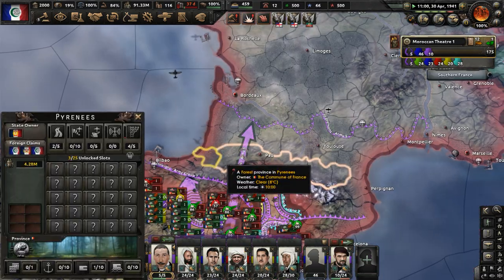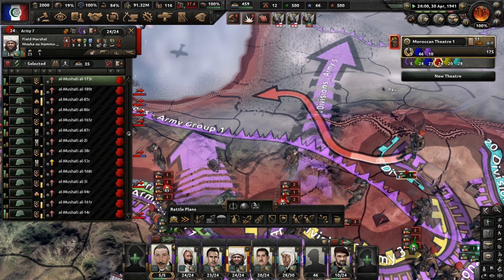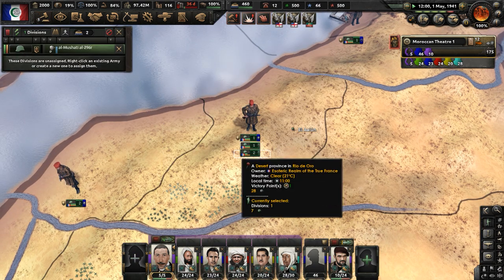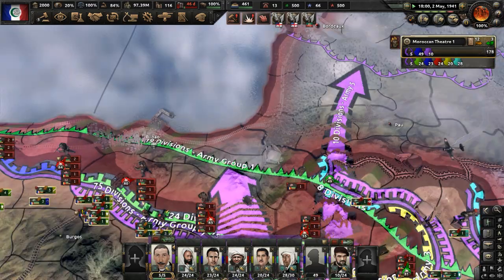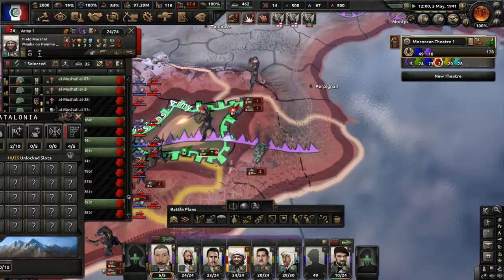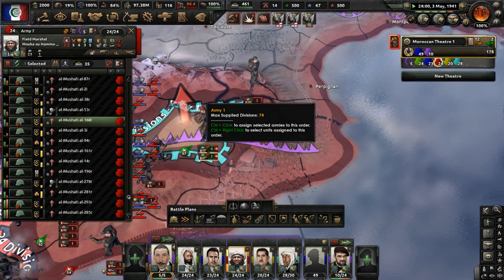Push up to the port by the Pyrenees Mountains. If we can just get to Navarre, we could possibly have an encirclement before the enemy can do anything about it. Get to Navarre and we'll have an encirclement on our hands. More divisions for the garrison army — they don't need a commander. They didn't get there in time — oh well. Can these troops keep advancing though? The French are sending more troops to maybe stop us.